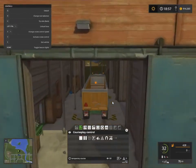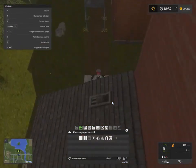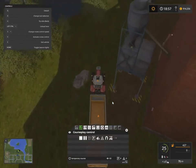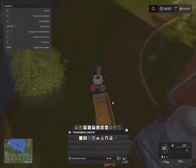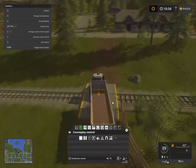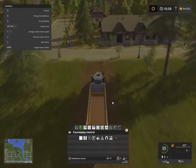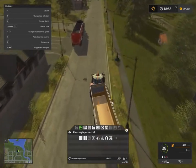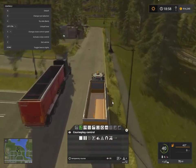Now this is a problem with what I've done here — that trigger there is for refilling. You want to avoid driving under that; if you drive under it, it'll fill you up. You always have to be careful of that when laying courses for unloading trailers. If you drive under one of those it will fill it, so you have to avoid it. Then just drive back to the field.